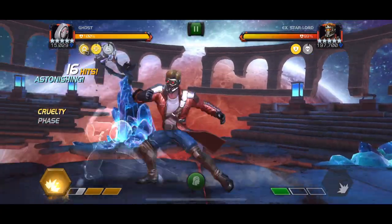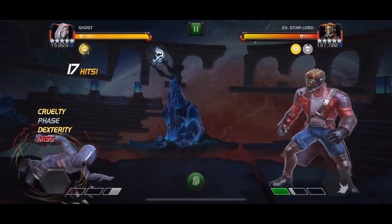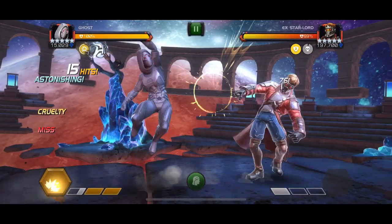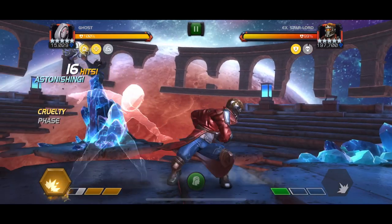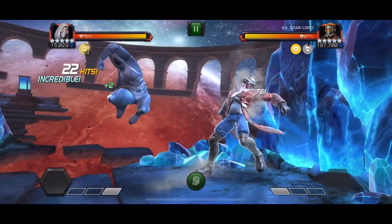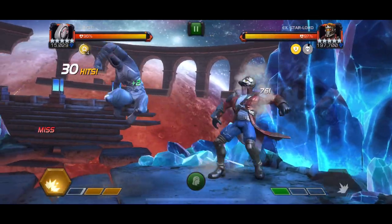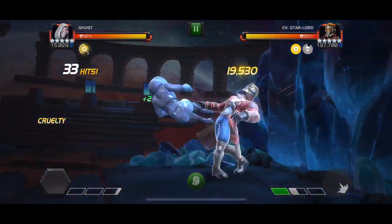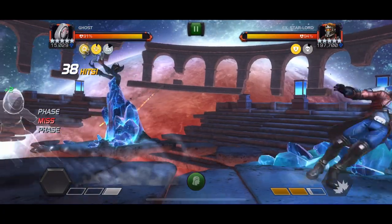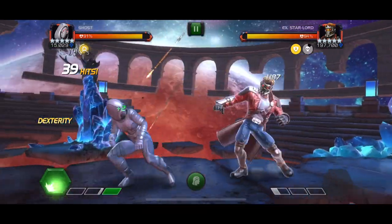Obviously there's still a margin of error involved and mistakes can happen. It is always safer to use Ghost with Synergies, but you can get fairly reliable results. One key thing to note is that high aggression AI is preferred. It's not going to work as well in lower quests or lower alliance maps because typically for harder end game content you have more aggressive AIs, and this method works best there.